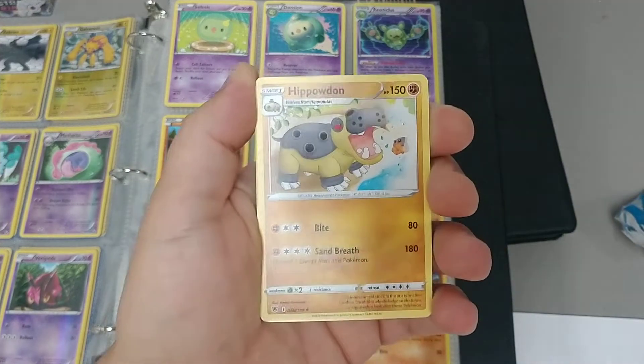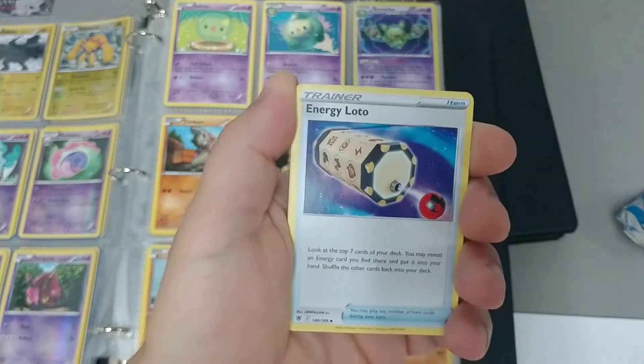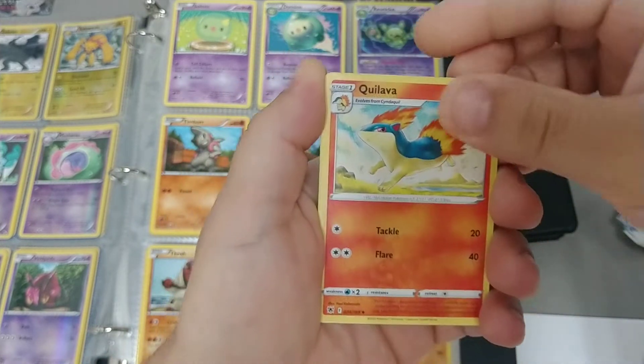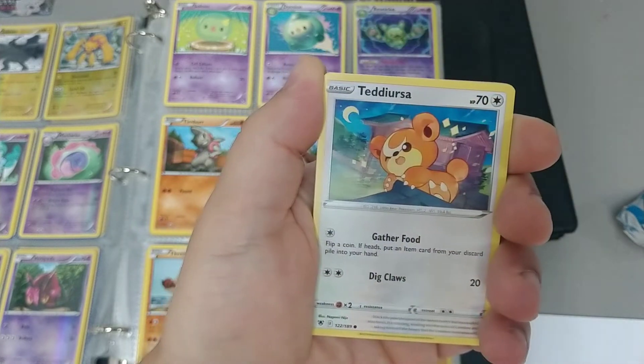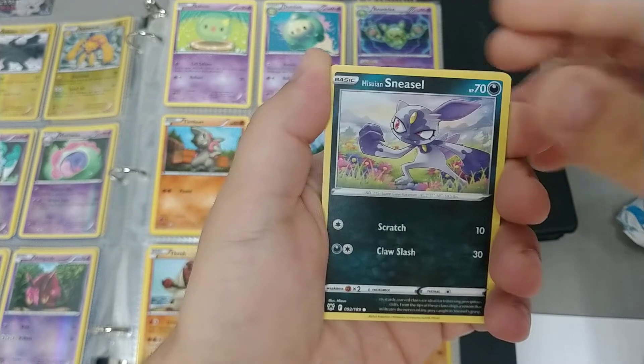We were just talking about that — we're missing the Powdon. We were just talking about the Powdon. Oh! There's another one we were missing. Energy Lotto. Alright, Quillava. Teddiursa. The Zooine Sneasel.